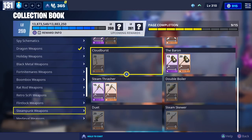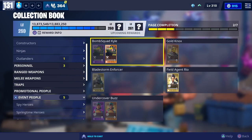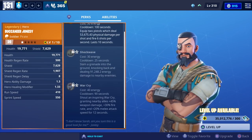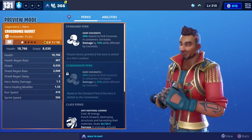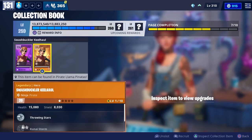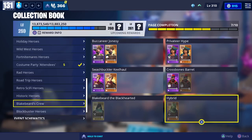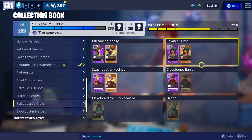The pirate llama will also include pirate heroes: Buccaneer Jonesy, who I don't use that often; Privateer Hype, who is definitely useful for clubs; Crossbones Barrett, who I do use often because he gets coconuts which can increase your health as well as your damage; and Swashbuckler Killhaul, who I don't use that often either. We may also get Blakebeard the Black Hearted and Hybrid, or they may end up in the weekly and event store. That's available April 4th at 8 p.m.